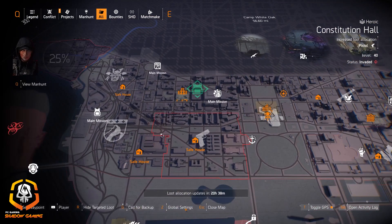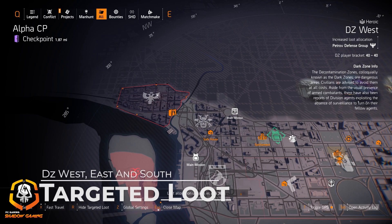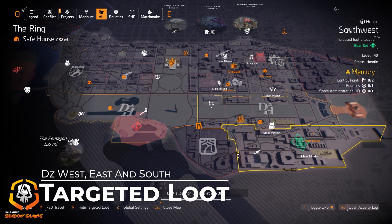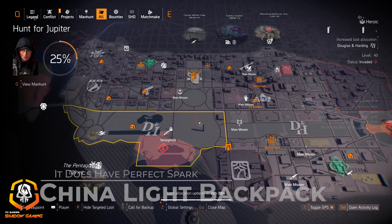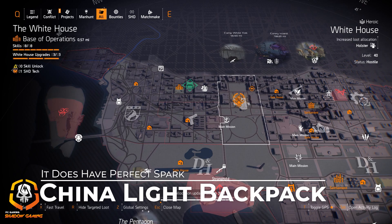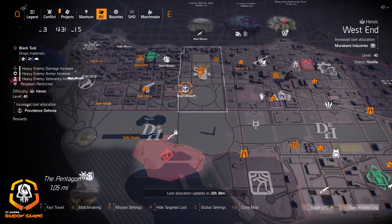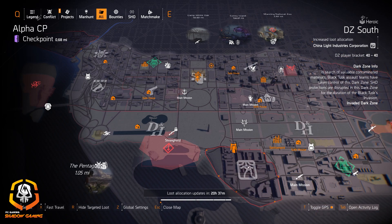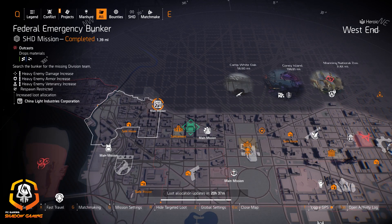You also got knee pads at Roosevelt Island if you're still looking for those Fox Prayer knee pads. In the DZ: Petrov Defense Group at DZ West for Contractor's Gloves, 511 Tactical if you need something for your shield build, and China Light for the Strategic Alignment backpack. It's a good backpack — it doesn't have Perfect Spark on it anymore, it has something else. You can farm for it at Federal Emergency Bunker or DZ South. It's not a DZ exclusive, so it'll drop from either location.